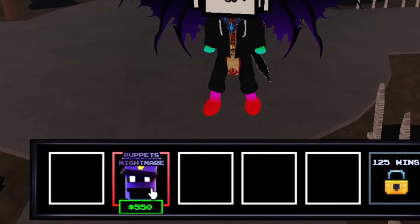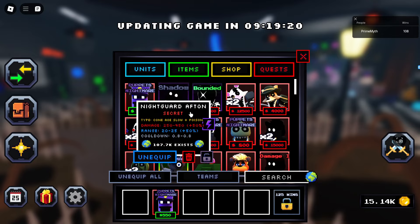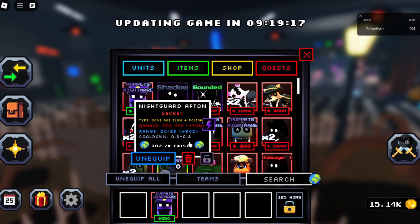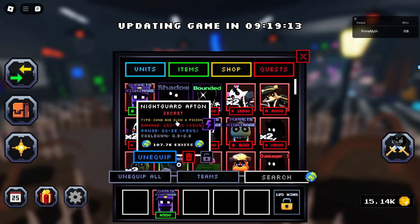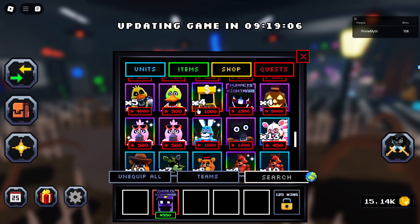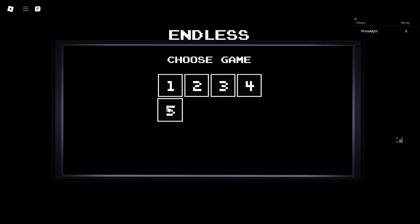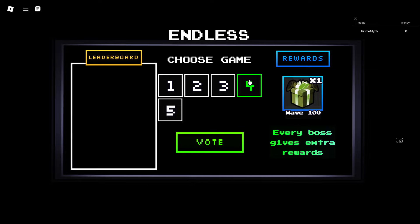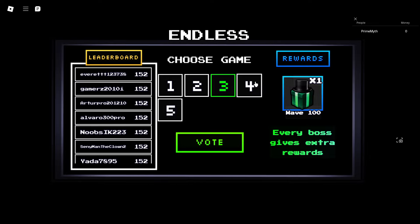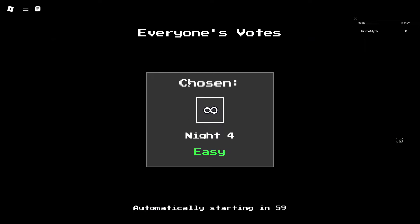We'll have our starter unit over here, which is the Night Guard Afton. It does pretty good damage for the start — 200 to 450 damage every 0.8 seconds — and it can also slow as well as poison enemies. The first unit we'll be testing in endless mode will be Funtime Foxy. Let's equip that and run into endless mode. We'll vote night four.